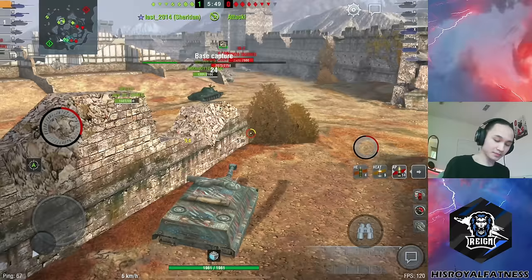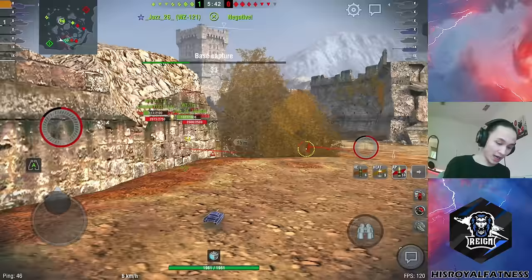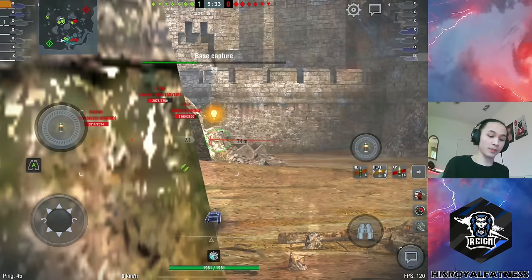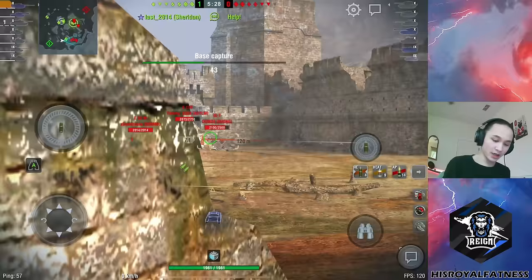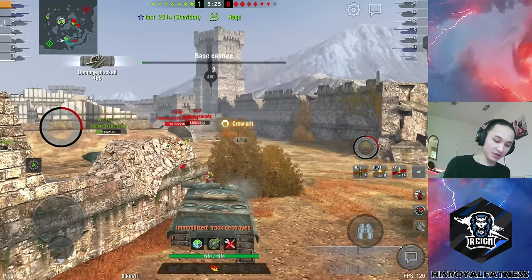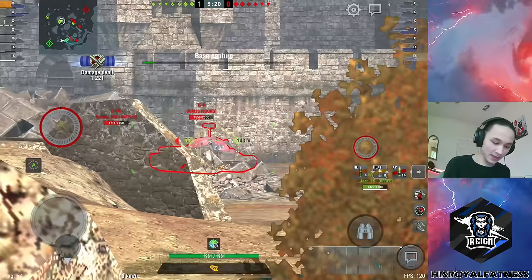I'll throw some HEAT around there and pull back. I'm going to tell this WZ to hold his position and provide a nice crossfire so the enemy team can't just YOLO out freely on my whole team. I just need my team to stay alive here — I am a massive threat to the enemy team just sitting here, but I just need my team not to die. So I'm going to continue holding this flank. My team should be flanking pretty well by now and we'll just see what I can do.